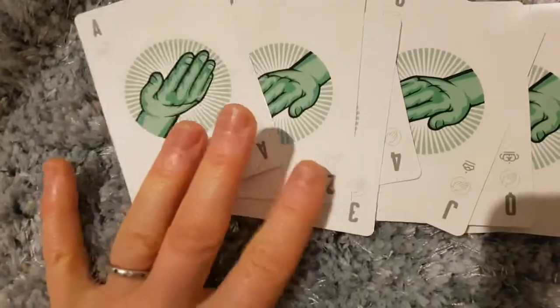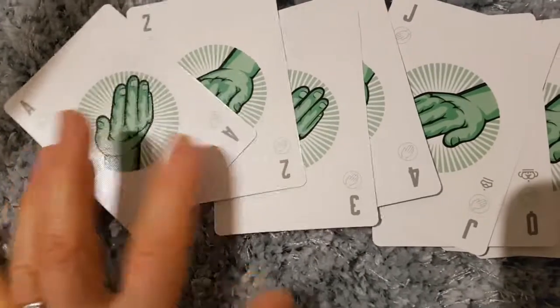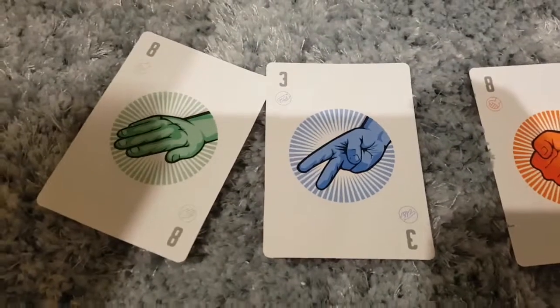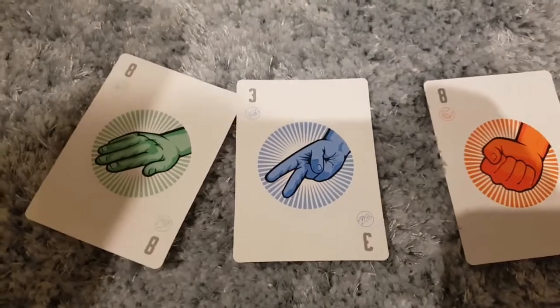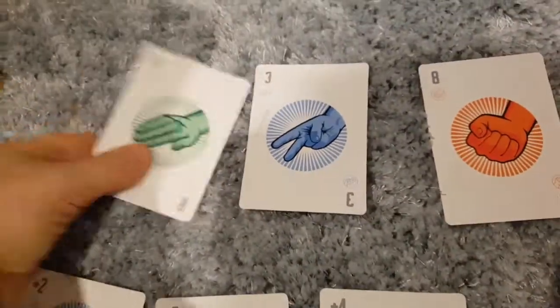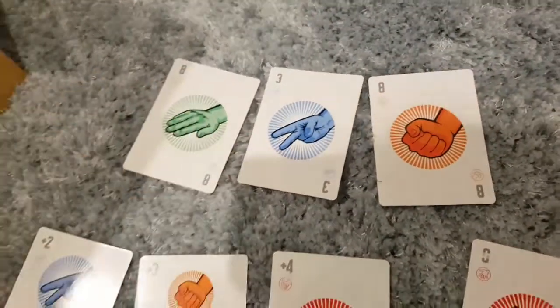And cleverly each of the colours have got their own number. So ace, two, three, four all the way up to king and a joker. And there's three sets of those — so rather than spades, clubs, and diamonds, you've got three sets: the paper, scissors and rock version of it as well.